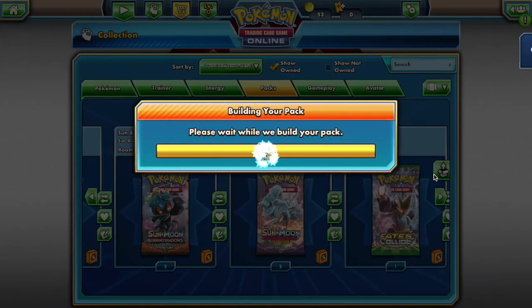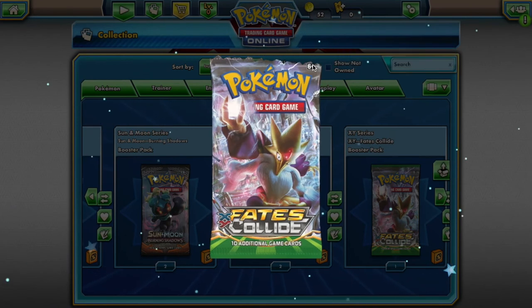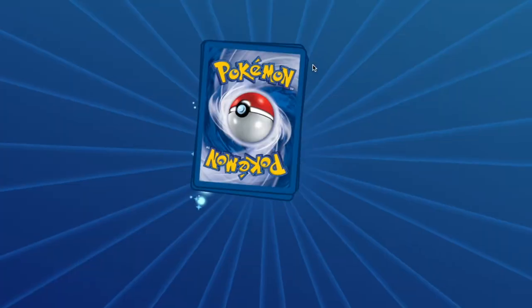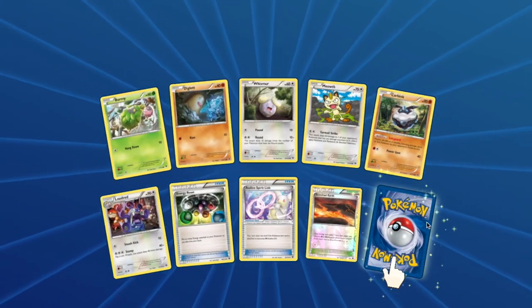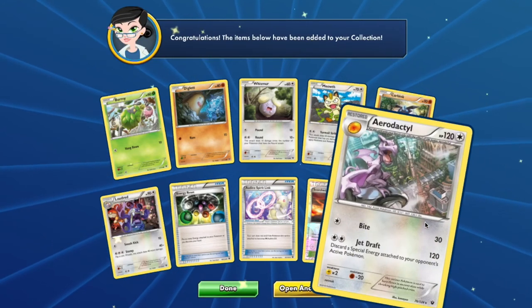And last but not least your Fates Collide pack, you will have access to: Burmy, Diglett, Wishiwashi, Meowth, Carbink, Loudred, and Aerodactyl.